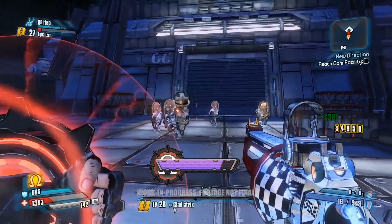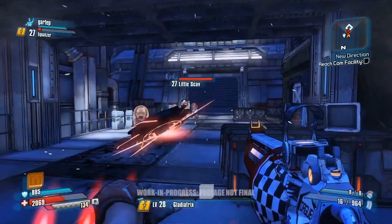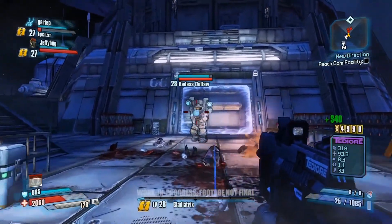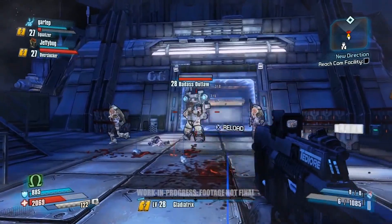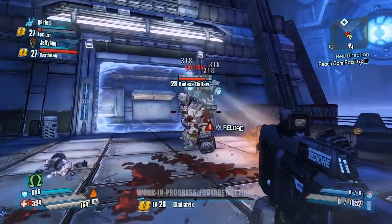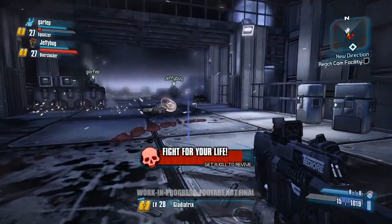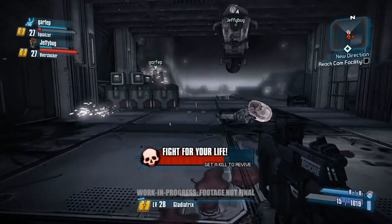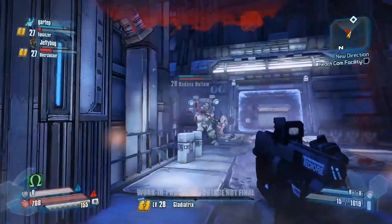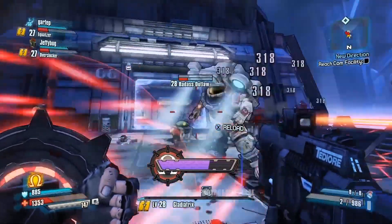We've got some Scavs and an outlaw here — a really good opportunity to charge that Aspis shield up so it absorbs more damage. It's fully charged now, so let's move back a little, Athena, and fire it off. Now there's a lot more resistance in this area than we planned — we might need a little more help. And we have playable Claptrap! For the first time ever in a Borderlands game, you get to play as Claptrap, and he's going to help us out in this fight. The other playable character in Borderlands: The Pre-Sequel is Nisha the Lawbringer, who fans of the franchise will also remember — we'll be talking about her at a later date.